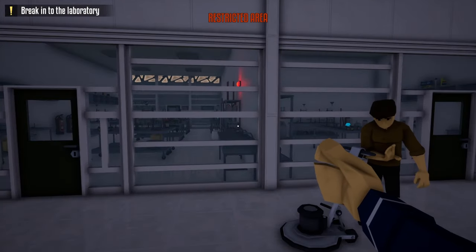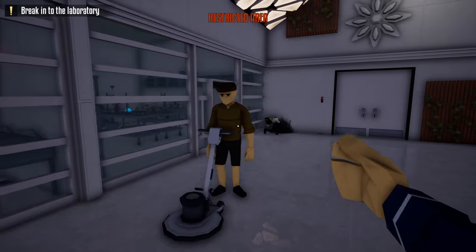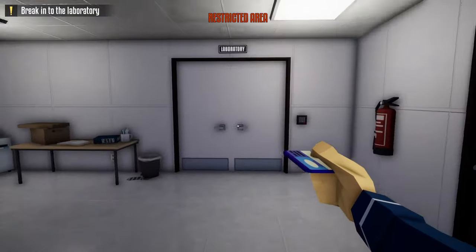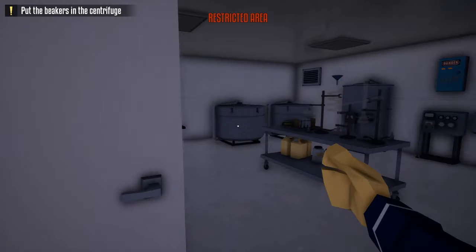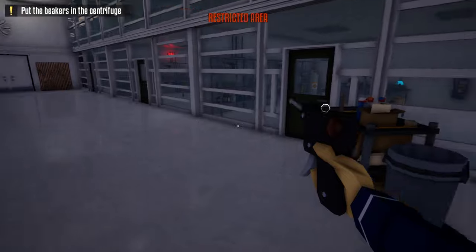Now we don't have to worry about any guards for the rest of the heist, except the one in the side hallway — I'll show you how we'll deal with them later. Since we're not masked up, we don't have to zip tie the civilian either. We're gonna go back to our duffel bag, grab our laboratory key card, scan the door, and now we have access to the laboratory.